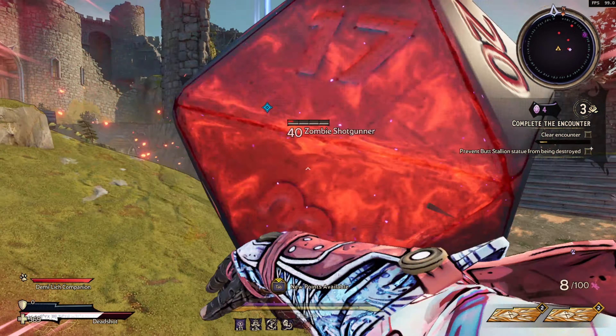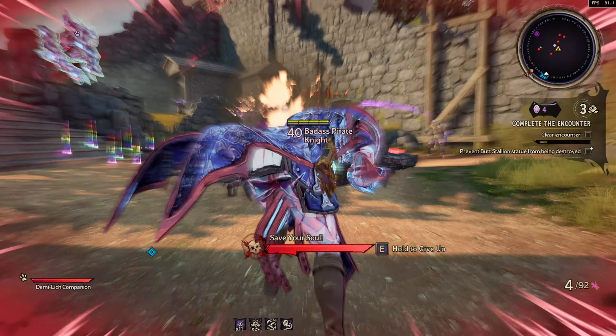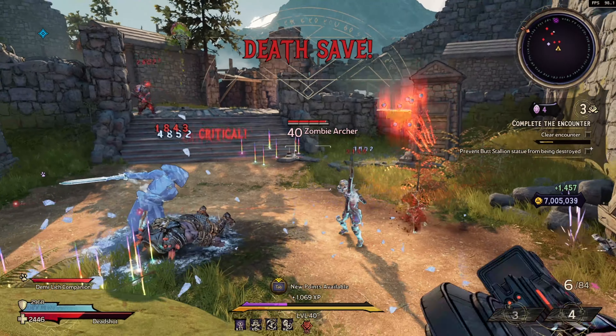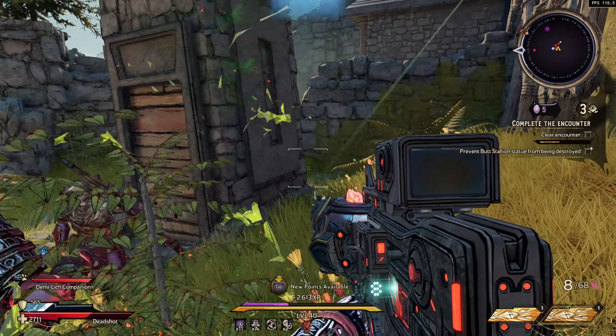This thing shoots D20 dice and when you reload it, you throw a giant D20 dice. It's a Furior weapon, so you throw it to reload it, and that giant dice is able to knock back enemies and basically make them ragdoll. Do note, it's only able to knock back small enemies. It can stun badass enemies, but it's only able to ragdoll the small ones.